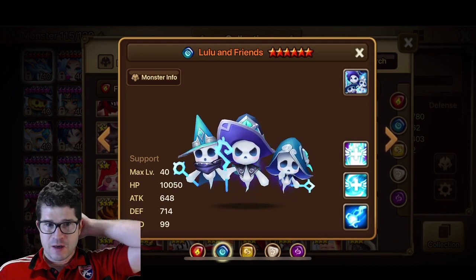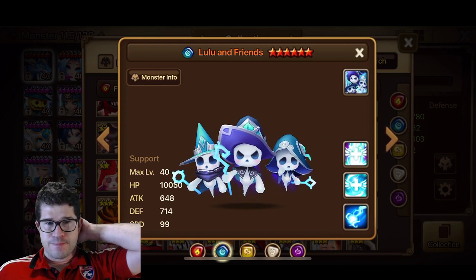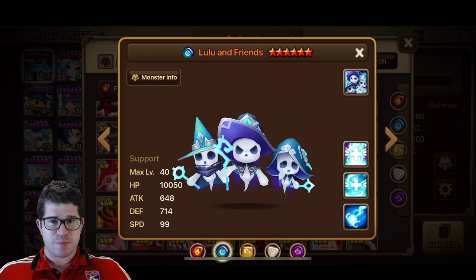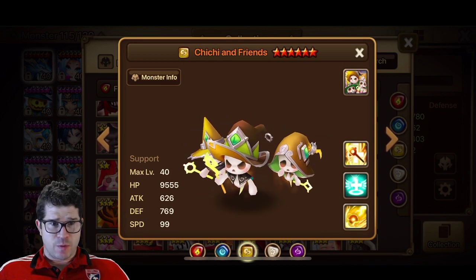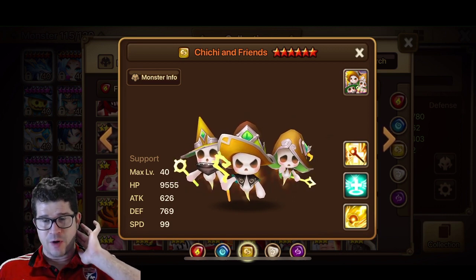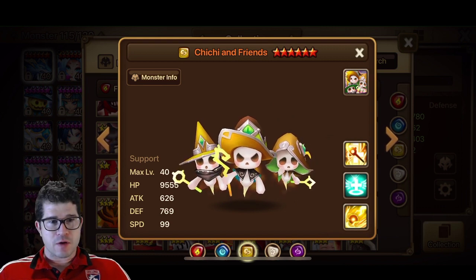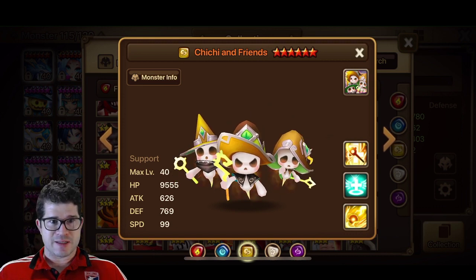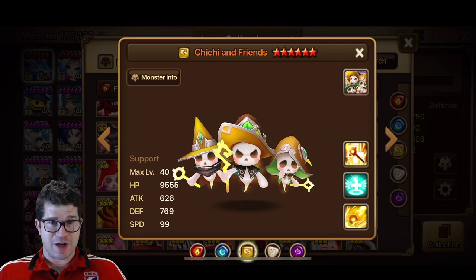I could see it filling some roles. I don't know that it replaces Vigor or an Abelio in that role, but I think it does something a little bit different — a little bit of everything, kind of a jack-of-all-trades pure healer. So I could see this one seeing some RTA viability. It was already used in one of the tournaments before the buff, so that's not too shabby. If you don't have other options to get out of things like Okeanos, that's a pretty good option because it's an AoE cleanse and a single target cleanse. If they reset you one turn, you still have the single target cleanse which can get you back on your feet.